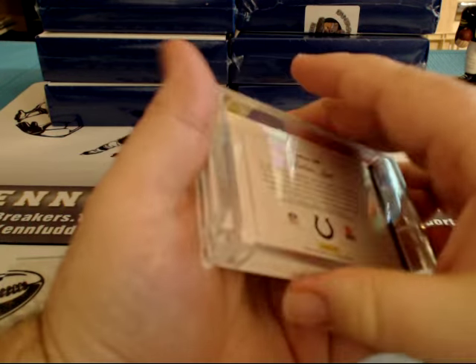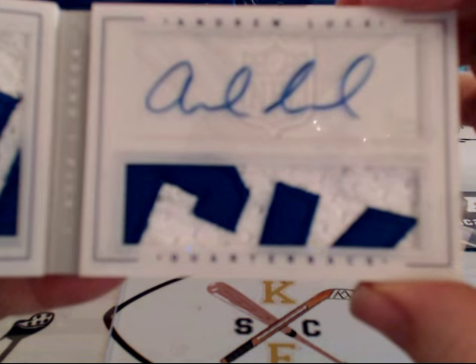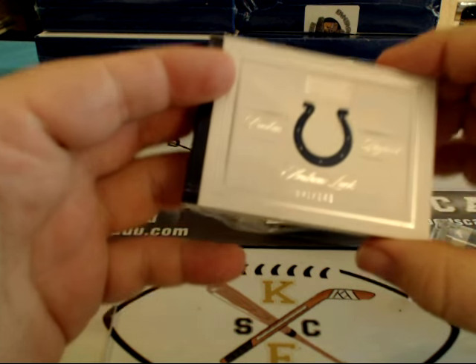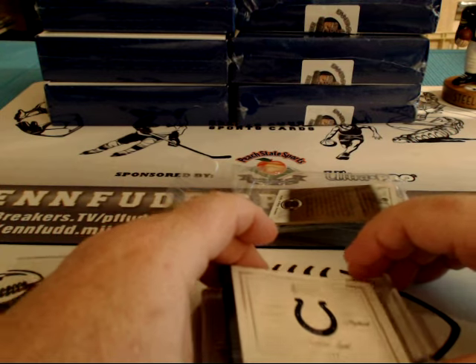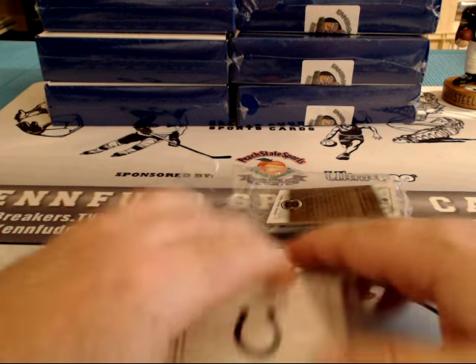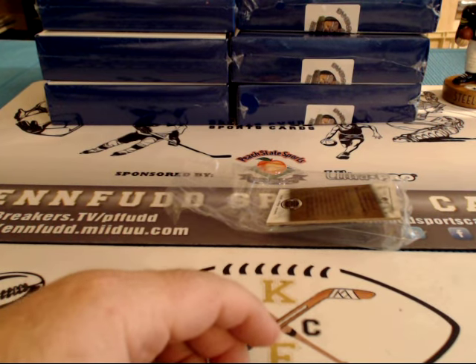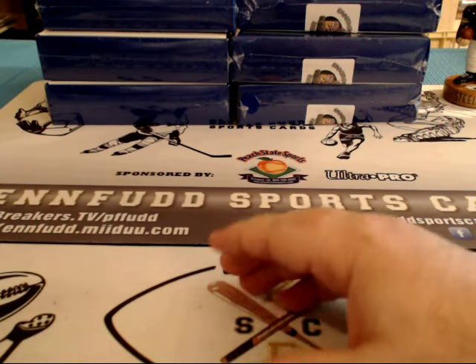This one has a card in it — it's Andrew Luck! What up, Andrew Luck? Dual patches, 41 of 149, rookie dual patch rookie autographed book for the Colts. J.R. Tullo on the board. That's a pretty sick looking patch in there. I thought it was a short print when I looked at those patches — 41 of 149!